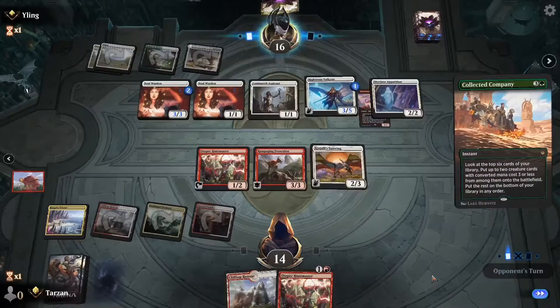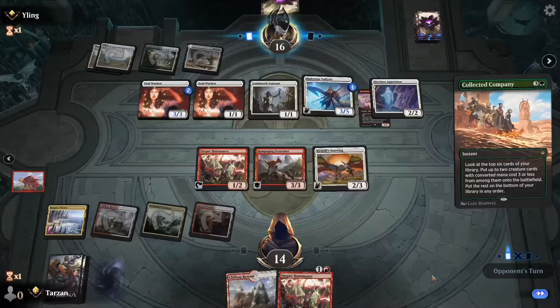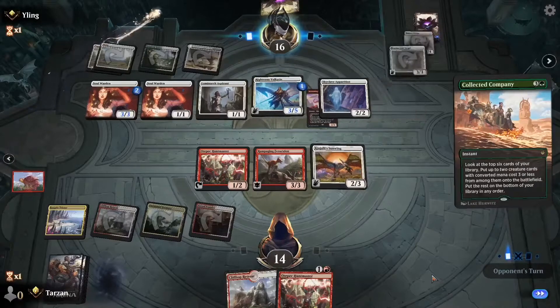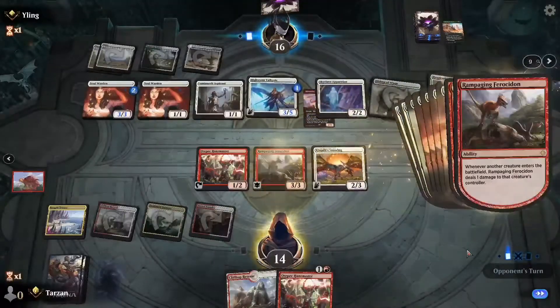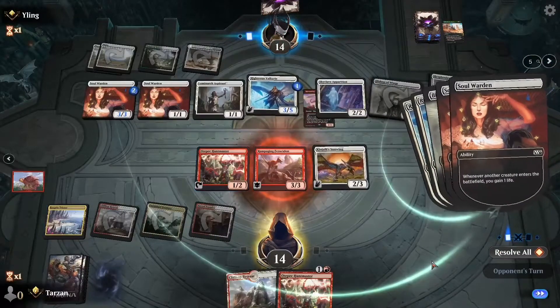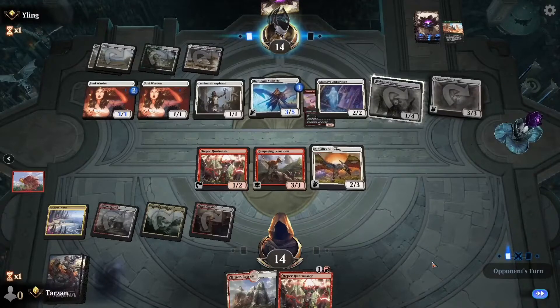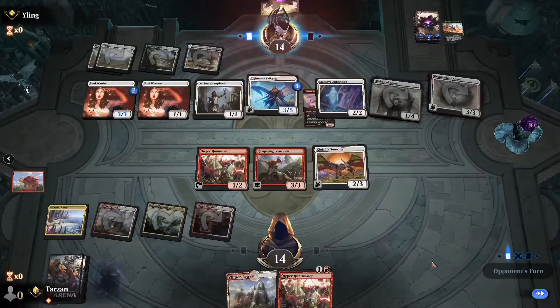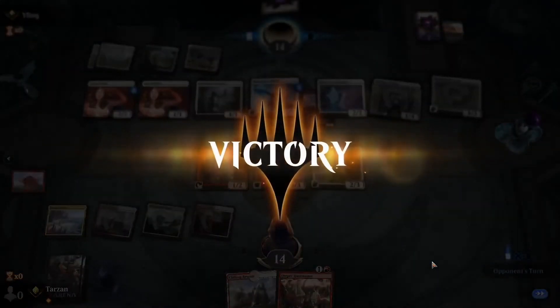Then there's Collected Company — I think Angels in some variation are here to stay for sure. There's quite a bit of support and I could see them printing Angels in future sets. It's a pretty popular creature type. Even if you know they get one here or there — maybe like a corset sort of thing — and there we go.